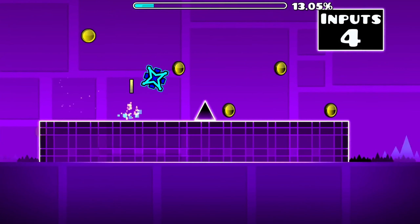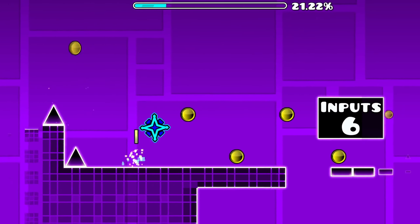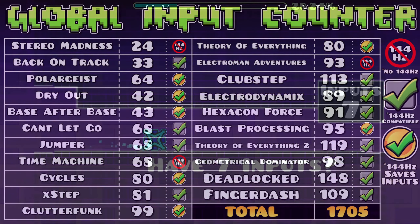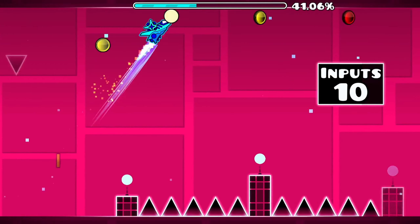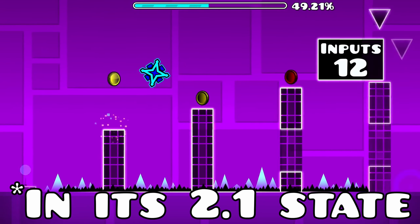First and foremost, and likely most obvious, the 2.2 update's physics changes undermine many aspects of every attempt going forward. Since before 2.2, I only took into account native 60Hz and 144Hz refresh rates using the old 2.1 physics, which varied depending on what rate you were playing on, as most of the community knows already. This update has streamlined the physics of the game across all platforms, which is a net positive for the game long term, but is not ideal for this series.